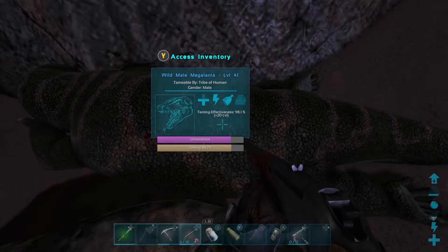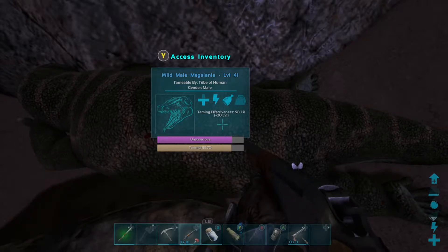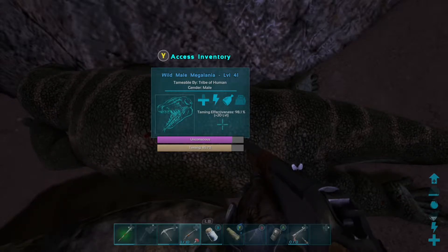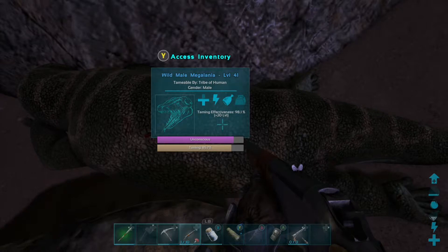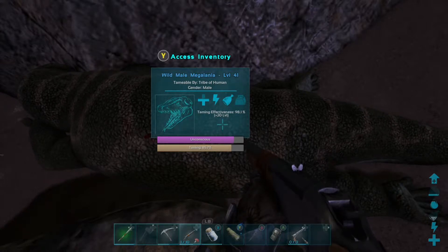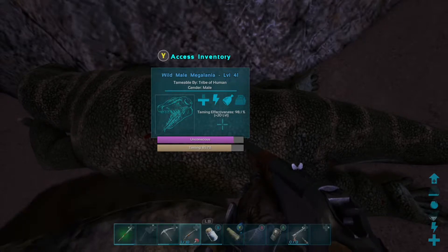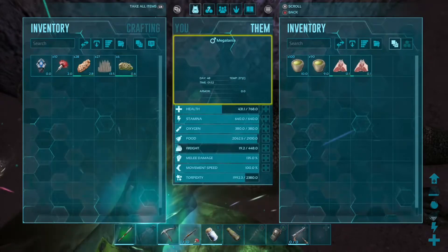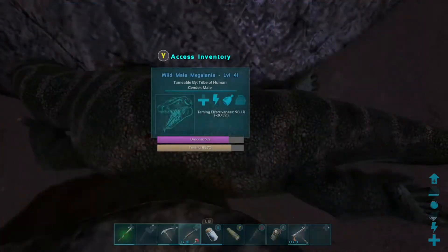I think I had to restart the game and try all over again. Anyway, this tame took a long while, but I finally got it, thanks to that mutton. There was a sheep hanging near my base, and I told myself I would only kill that sheep for its mutton if I was going to go after a really, really tough tame.